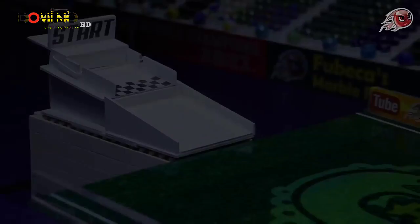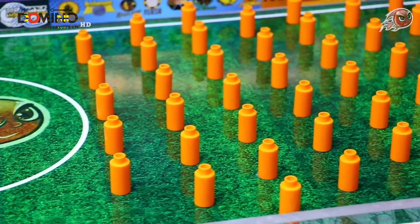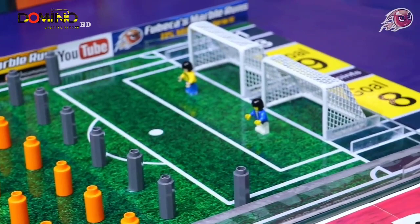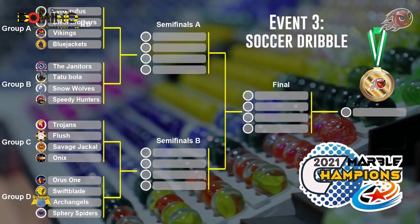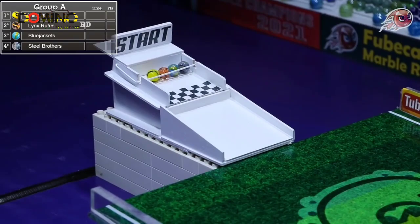The teams are ready, the fans are ready — this is event number three of the 2021 Marble Champions: the soccer dribble. Let's have a look at this soccer field with the Marble Champions and Marble Fubiga logo. There are some obstacles to navigate, a couple of goals down at the end, and some scoring opportunities. The groupings change as always in the Marble Champions League. We begin with Group A: the Vikings, the Lynx Ruffus, the Blue Jackets, and the Steel Brothers.